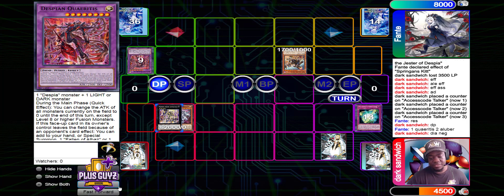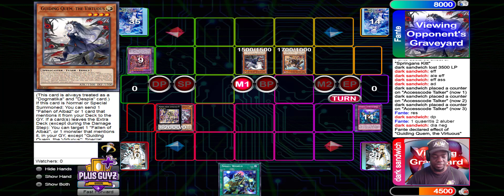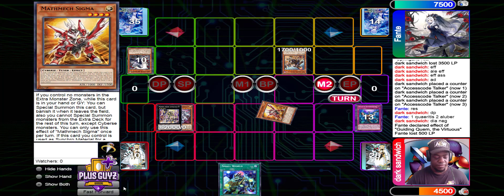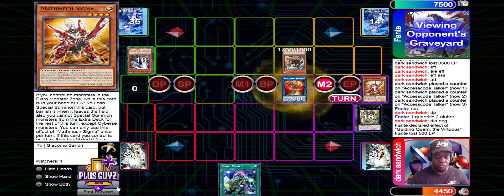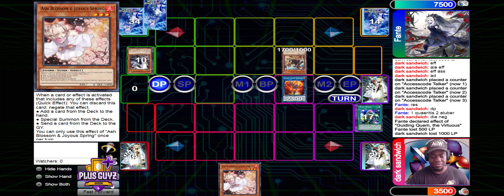There are some effects, but he is going to negate Aluber since it was Chainlink 2. We are going to summon Quim with the Quartus, but Quim is going to get negated by that Imperm. Passing turn, we draw Small World — not really anything he can do with that right now, no monsters in hand. Battle Phase, beat over Quim. Bring back Sigma from the grave, link into Splasmage, link into Heat Soul. Pay a thousand, draw a card — draws into Diameter. Now Small World is active. He activates it, reveals, and adds an Ash. Pass turn.